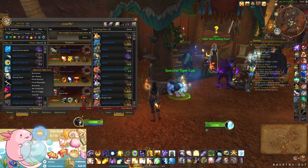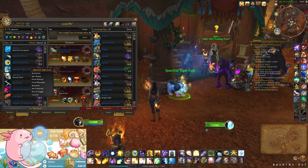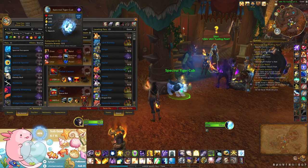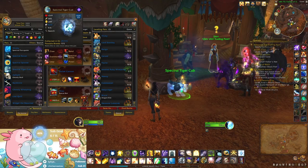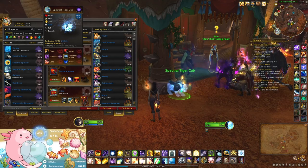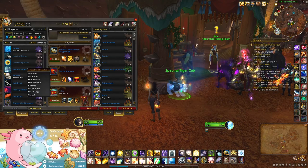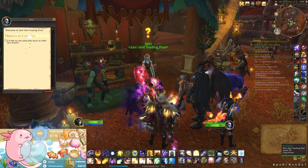Spectral Tiger Cub - that's the one. This is cageable, it is cageable. Well, I don't actually need to buy it though. I thought I saw something about if they were initially TCG they wouldn't be cageable anymore or something, but this one looks like it still is. Okay, welcome to the trading post.